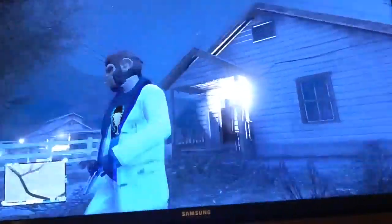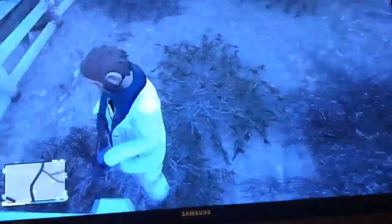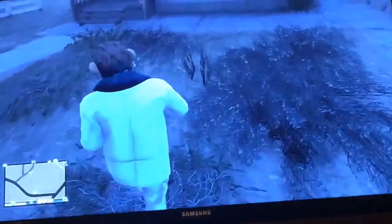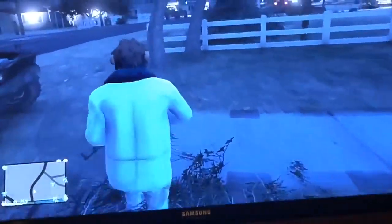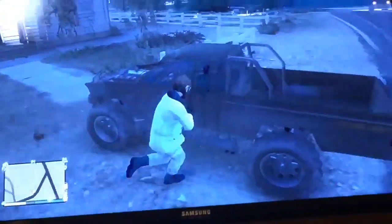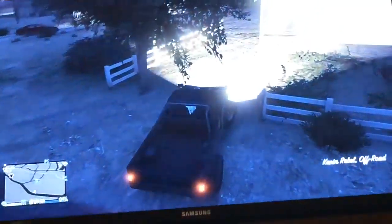Once you get that car, what you are going to do is come over to this house right here. If you find the right house, you should see a for sale sign on it. I don't really see it, but there should be a for sale sign — I think I destroyed it. Once you have the car, just come over to this house and ram the front.